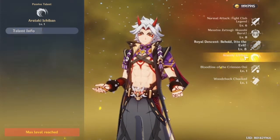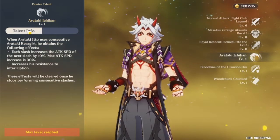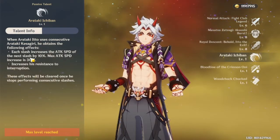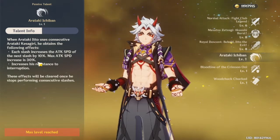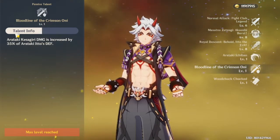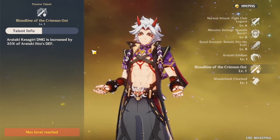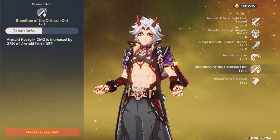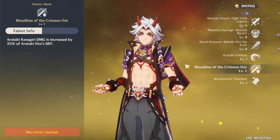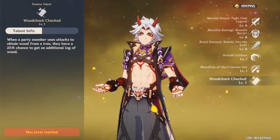In the burst, to get stacks you need to hit the first and third strike, compared to the normal state where it's the second and fourth. It also decreases Itto's elemental and physical resistance. The attack bonus is based on defense, so the higher the defense, the stronger the attack. Whenever you use the Arataki Kesagiri — the stack charge attack — it increases speed up to 30 seconds, and the resistance also increases damage based on Itto's defense.